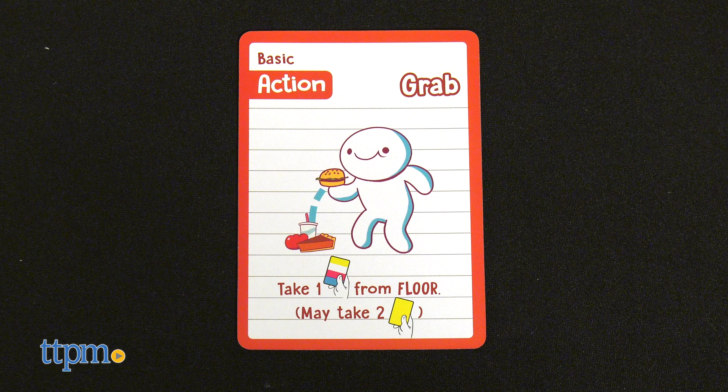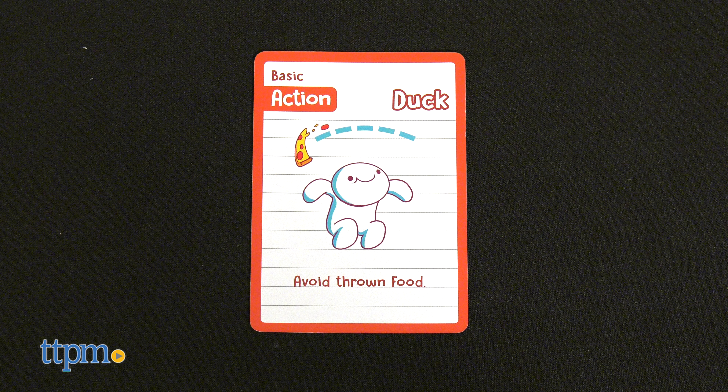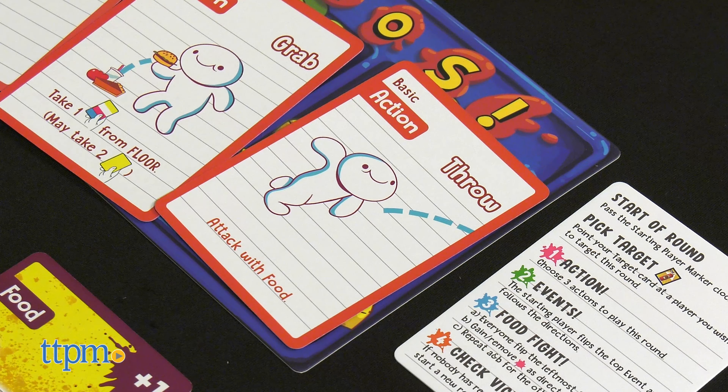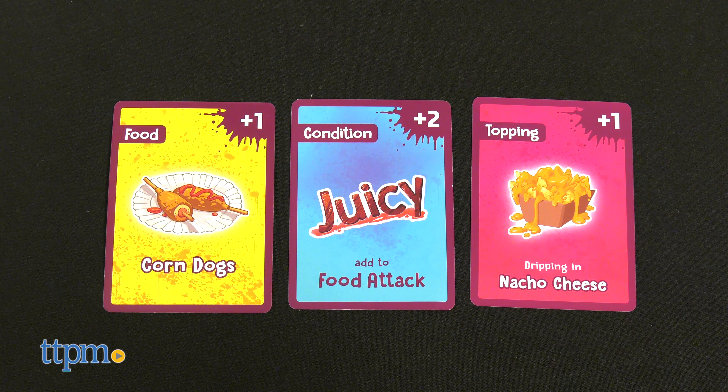Cafe Chaos is best enjoyed with 3 to 8 players ages 9 and up. The object of the game is to accrue the least damage, or splat points, by cleverly playing cards in the correct sequence in a series of rock-paper-scissors-like rounds.